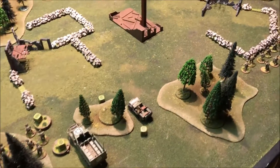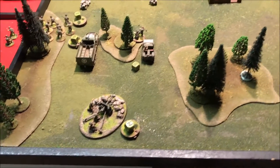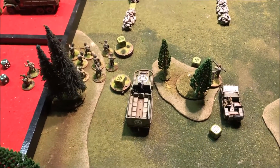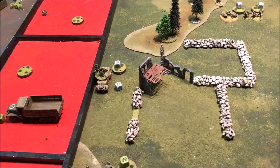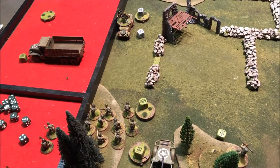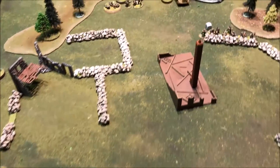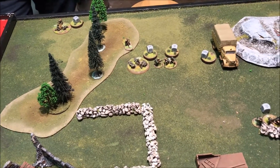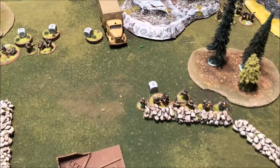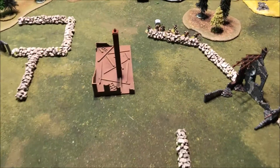Turn one is now over. I brought my AT gun on — it's a medium so it pushed itself up. That squad ran up to the wall, so did the officer, with no shooting. I brought my half-track on. Andre ran his Kübelwagen up, but since he ran he couldn't get out. I had no shooting with my .50 on the half-track, so my squad got out — got six or seven hits but only sixes, so all I did was put a pin on. I brought my bazooka up in the jeep and fired and missed. On Andre's side he brought in his medium mortar, his spotter, medium machine gun, and Lieutenant Hans. He brought his truck in with a squad and ran up to the wall, and that other squad ran on from the edge.